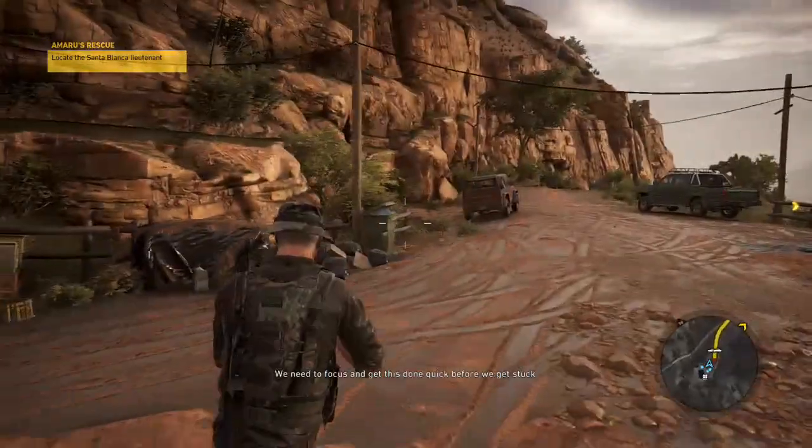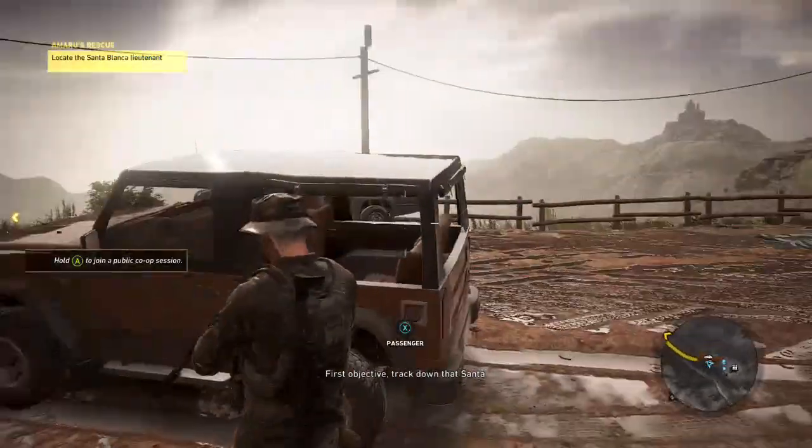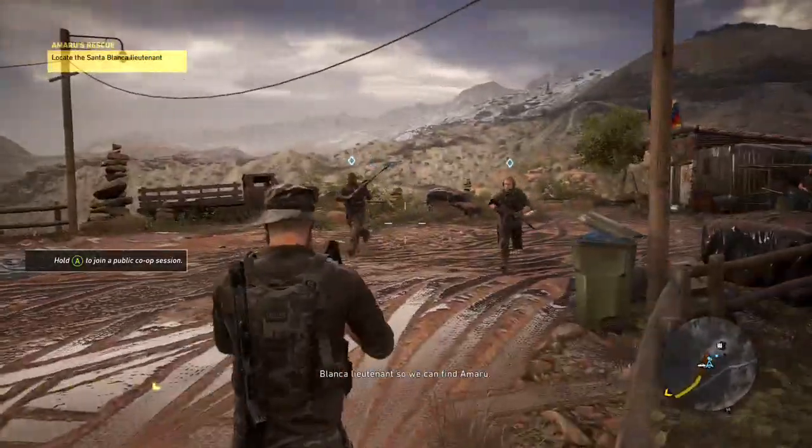We need to focus and get this done quick before we get stuck between local politics and the firestorm of cartel bullets. First objective: track down that Santa Blanca lieutenant so we can find Amaru.